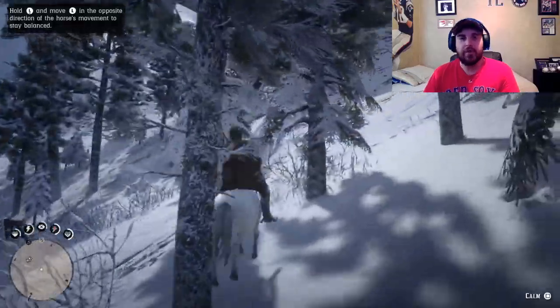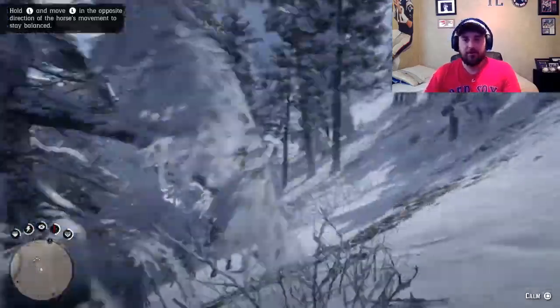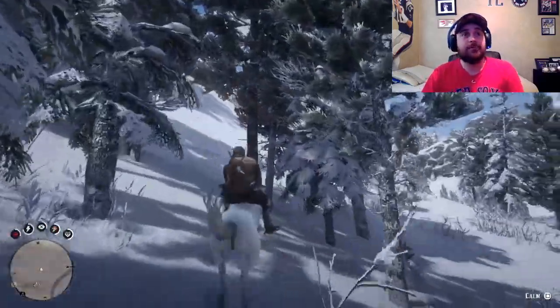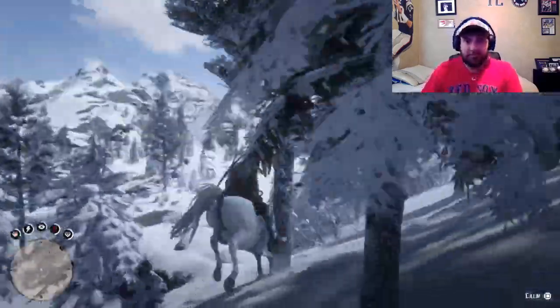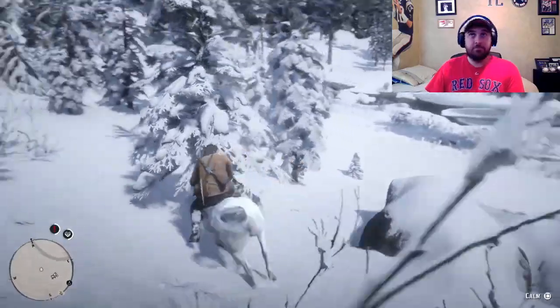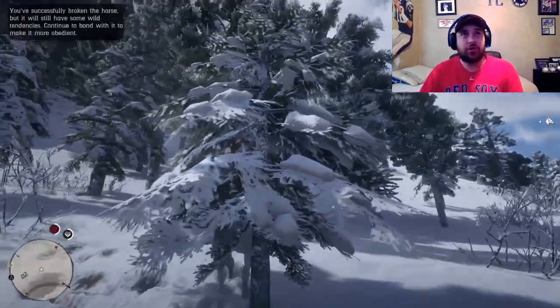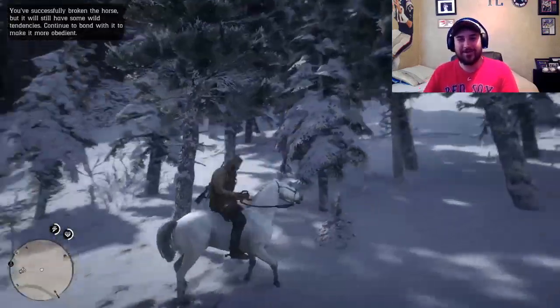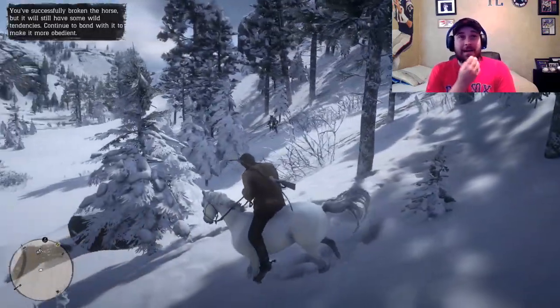As you can see, I mounted her and I had to prevent her from bucking me. It's very simple — you hold down L or the left analog stick on the d-pad. When she leans right, you lean left; she tries to buck left, you go right. You do the opposite direction of where she's trying to knock you off. A tree got in my way but I finally got her.